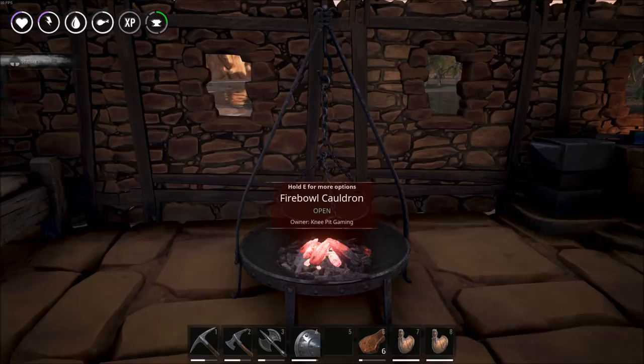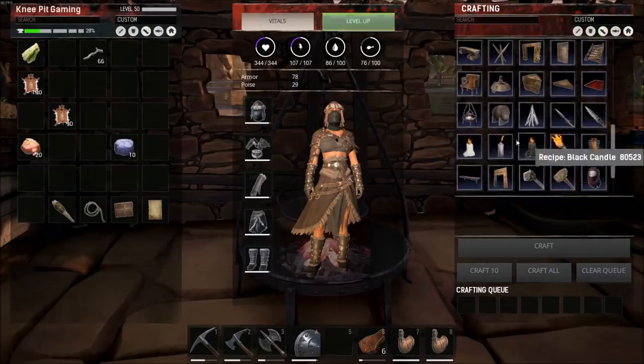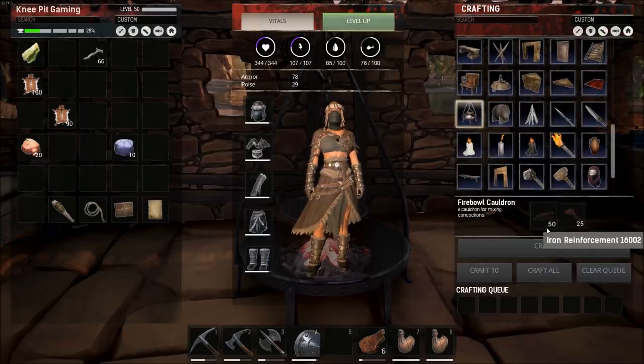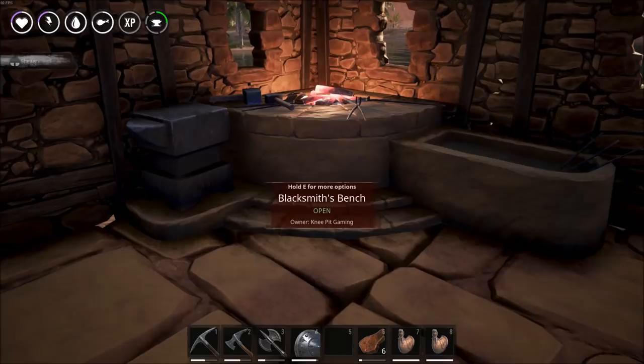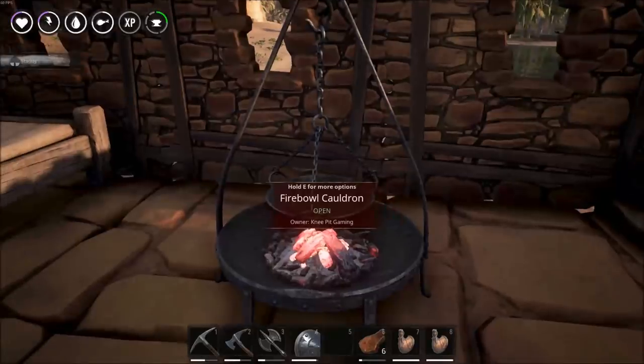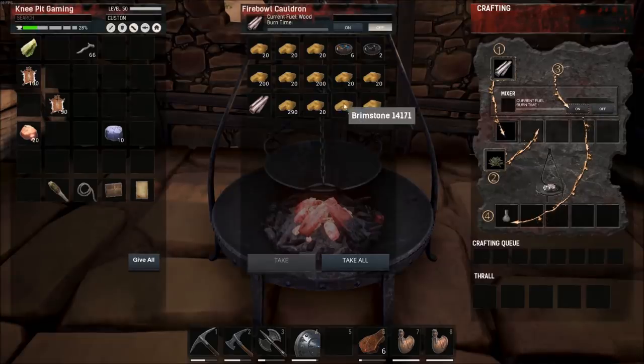Now that we've made it back to base, we're going to need to craft a new item: the Firebowl Cauldron. Looking at our crafting menu and scrolling down, we'll find it. To make it, you're going to need 50 iron reinforcements and 25 twine. The 25 twine is no problem at all. The 50 iron reinforcements are made in the blacksmith's bench, and each reinforcement takes two iron — so you're going to need quite a bit of iron to get to the cauldron. I've already got lots of brimstone here from several easy runs to the cave.